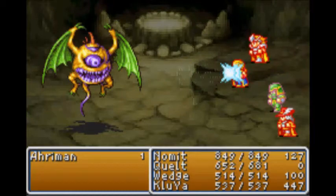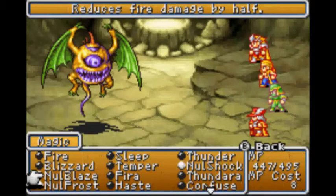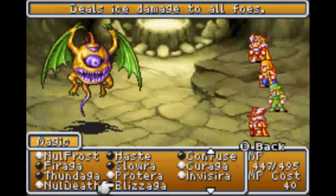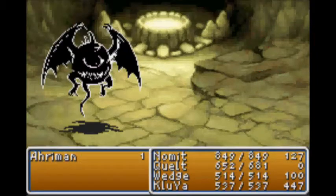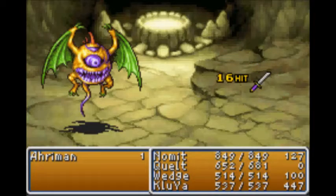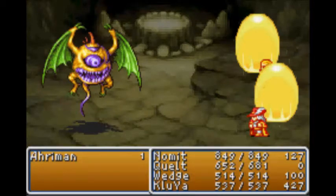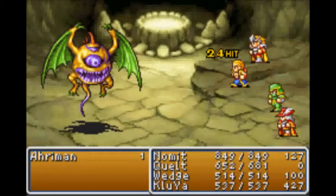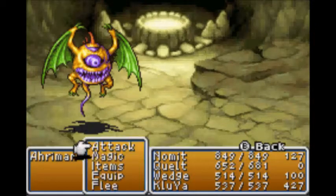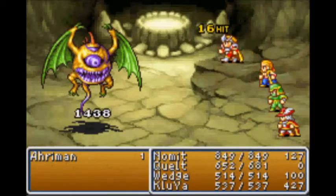Giant's Gloves! Fist! Maximum Power! Let's get him! Protara to protect against damage - it's hard for him to hit us anyway. Defense up! Punch-a-punch-a-punch-a! More dodgeability!